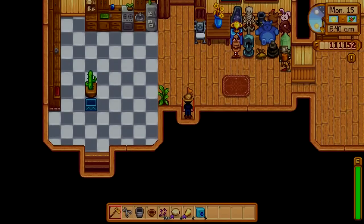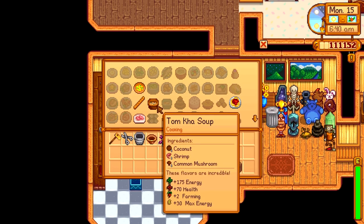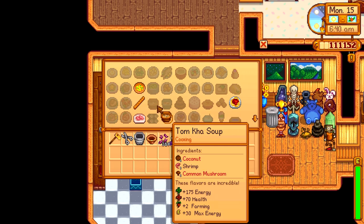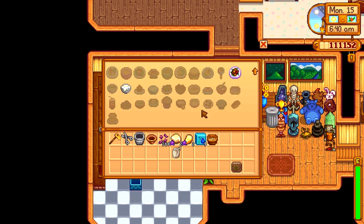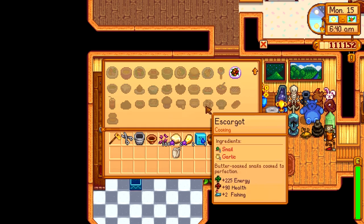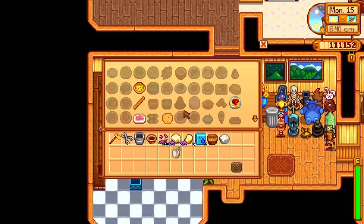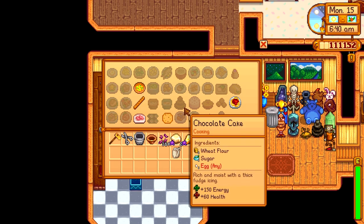Let's see if I can make the tomkaw soup because I've been waiting on that one. There it is — tomkaw soup. Coconut, shrimp, and a mushroom will do the trick. More farming and max energy as a result. Let's make a note here that I made tomkaw soup so I don't have to try to remember to make it anymore.